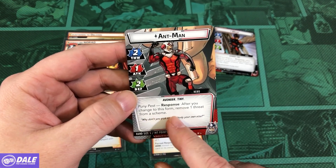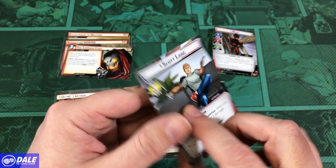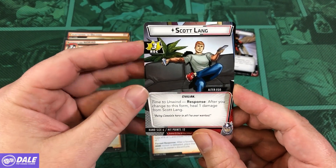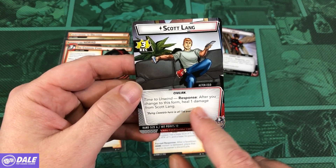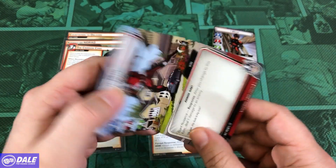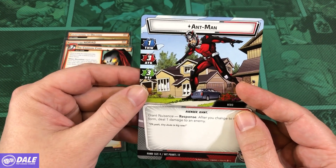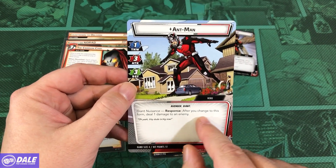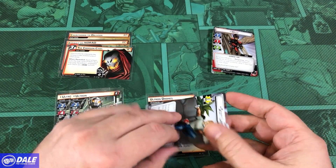Pym Pest — response after you change to this form, remove a threat from a scheme. Hand size of 5 on this side. Alter Ego: recovery of 3. Time to Unwind — response after you change to this form, heal a damage from Scott Lang. Hand size of 6, 12 health. Giant Form: 4-1, attack of 3, defense of 3. It's a Giant Nuisance — after you change to this form, deal 1 damage to an enemy. Hand size of 4 on that side.